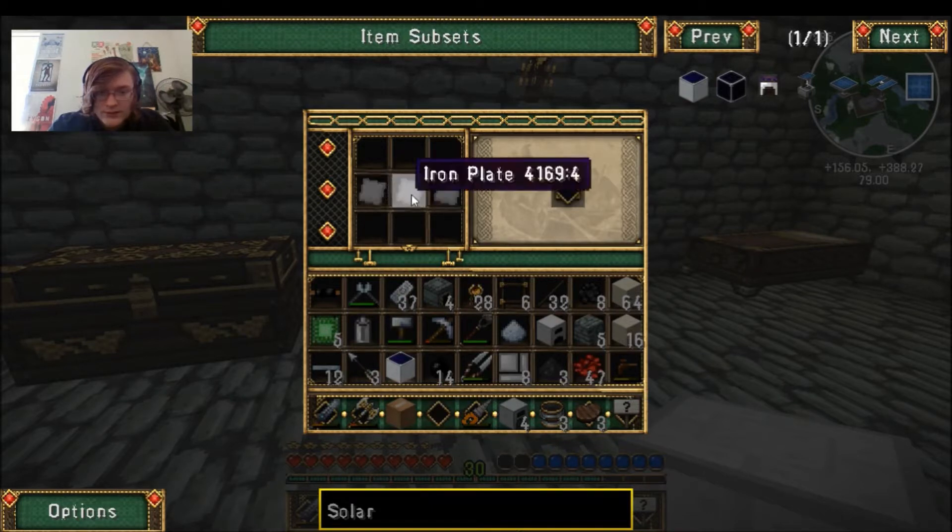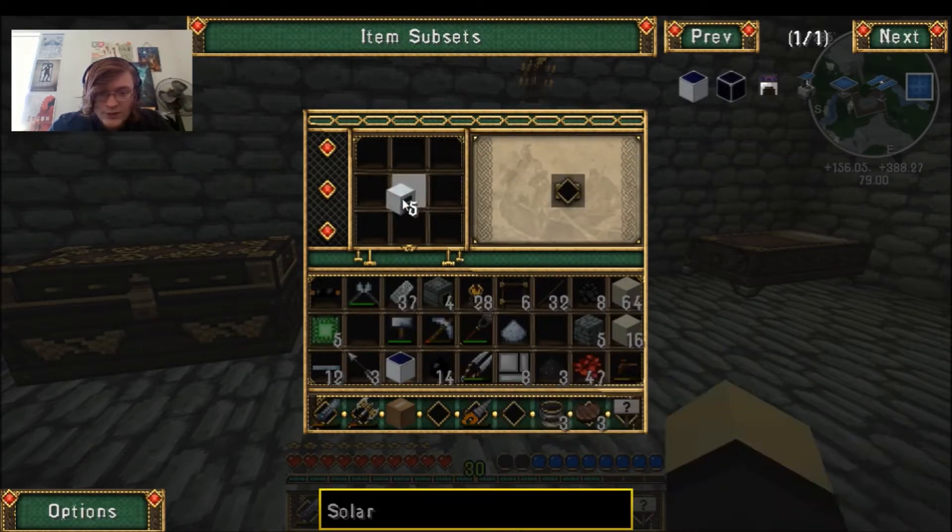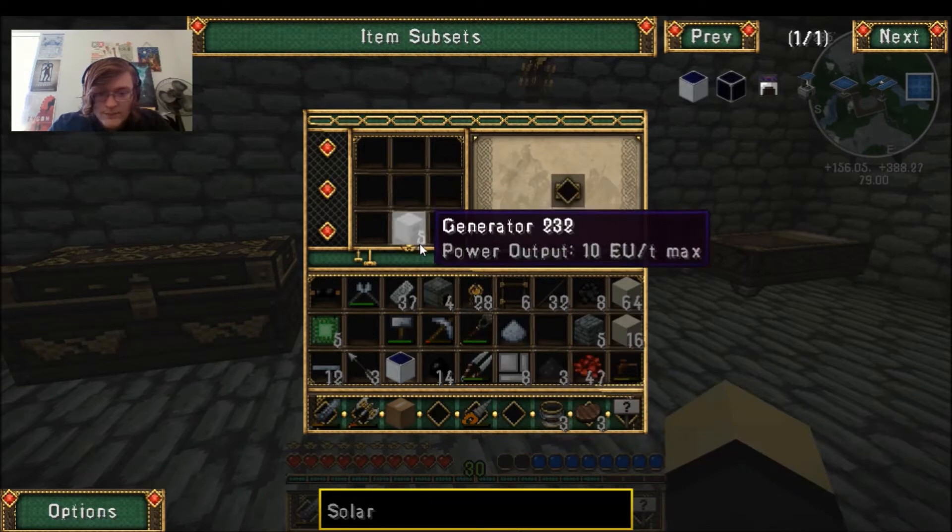Where aren't they placing? We put that in there. We put the battery on there, and we've got a generator.